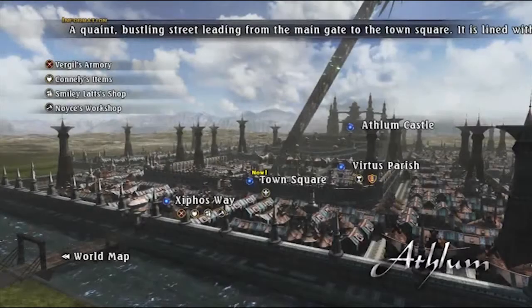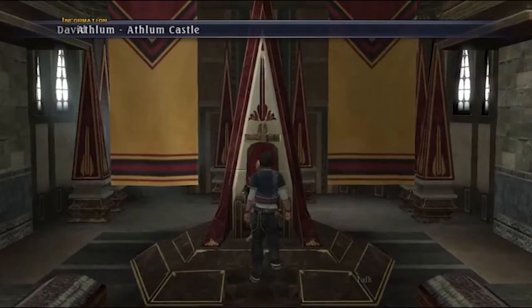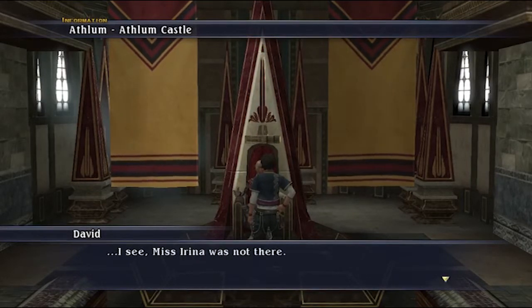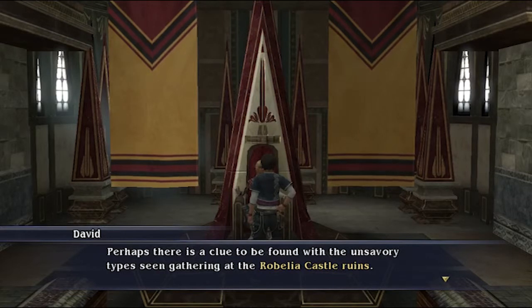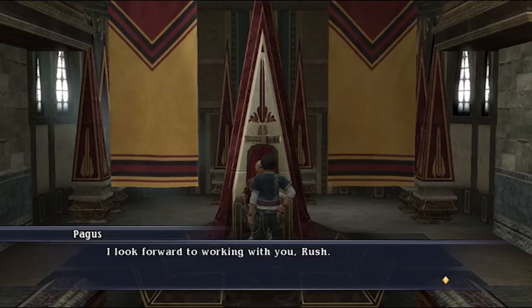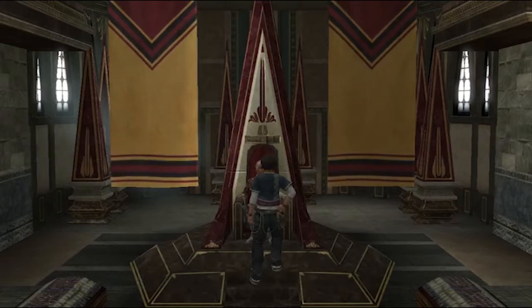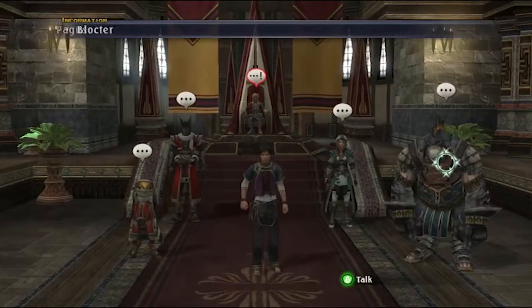Back into Athlum. I appreciate your assistance at the Gasling Caves. I see Miss Arena was not there. Perhaps there is a clue to be found with the unsavory type seen gathering at the Rebellia Castle ruins. I leave the rest to you. I look forward to working with you, Rush. Blocto's squad has gone. Pegasus squad has joined. That's as much as I'm going to find out from here. Off to the world map.